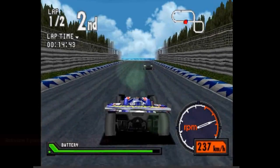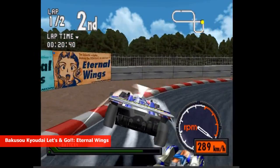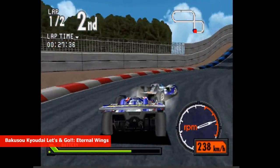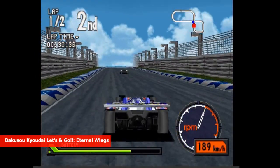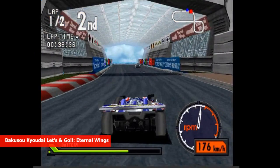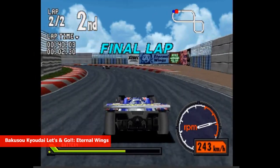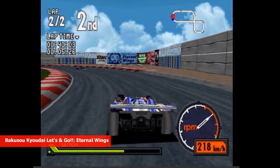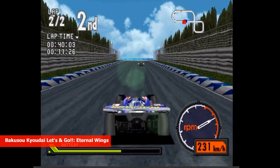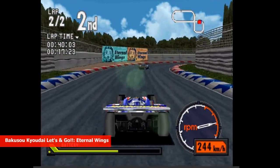The PlayStation 1 isn't just known for its extensive collection of RPGs — it also boasts an impressive lineup of racing games, including the often-overlooked Let's & Go Eternal Wings. Developed by Hudson Soft, this racing game based on the popular Mini 4WD anime and manga series was released exclusively for the PlayStation 1 in 1998. Players can customize their Mini 4WD cars and compete in races against other characters from the series. While the game received mixed reviews upon release, it has developed a cult following among Mini 4WD fans. Unfortunately, Let's & Go Eternal Wings was only released in Japanese, making it less accessible to non-Japanese speakers. But if you're a fan of the anime and have a love for Mini 4WD cars, this game is definitely worth checking out.